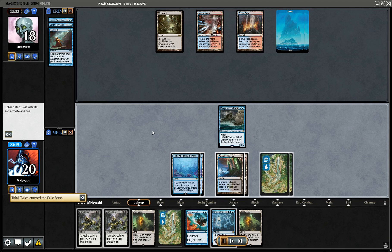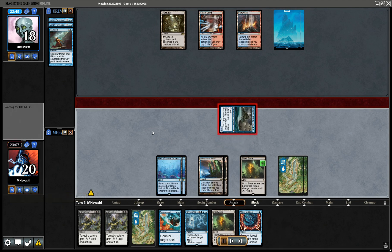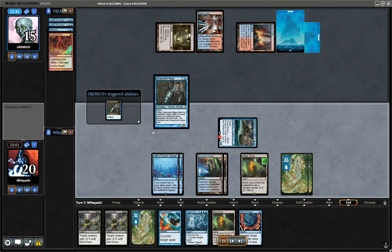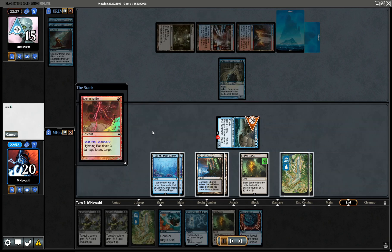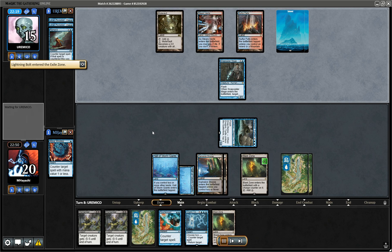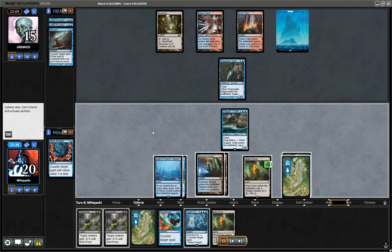Think Twice — I think we're making something happen here. We're going the Minor Misstep route because it's the same card disadvantage — it's a one-for-one either way is what I'm trying to say.